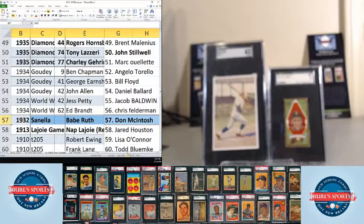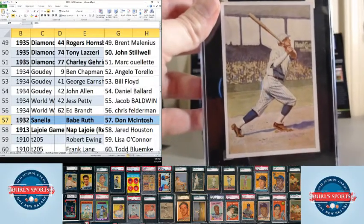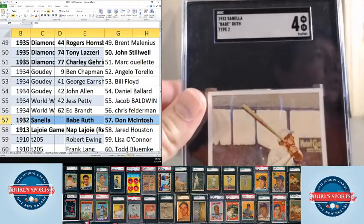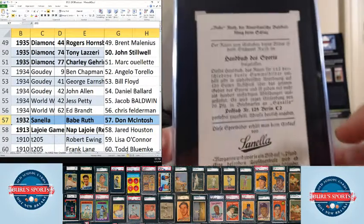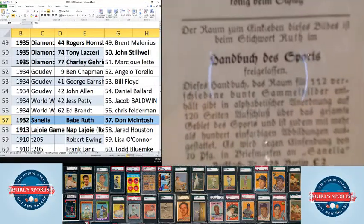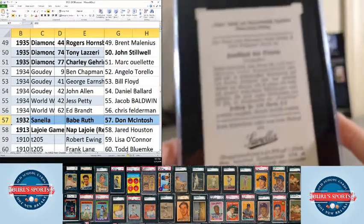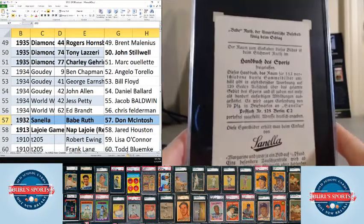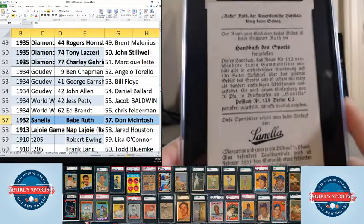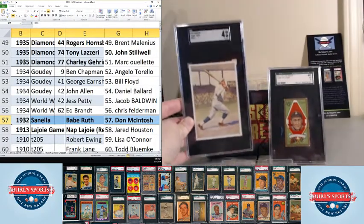Up next, we've got the Babe Ruth Sinella Margarine card — it's Don McIntosh's. Very cool card there for you, Don. Love the Sinella Ruth. It's an SGC-4, Type 2 — the different types vary based on where 'Sinella' is printed and if the number's on the back or not. It's a German card — not English. There's a whole set of Sinella Margarine cards covering lots of different sports. Most of them are pasted in a nifty little book, but some weren't pasted in.